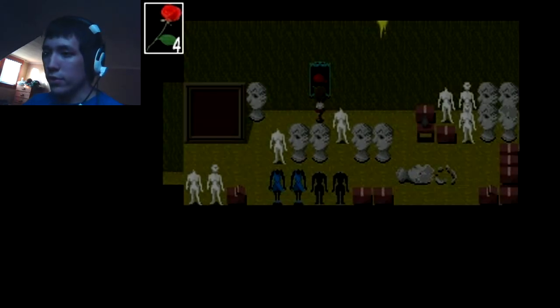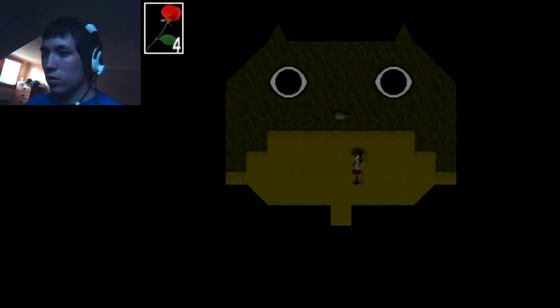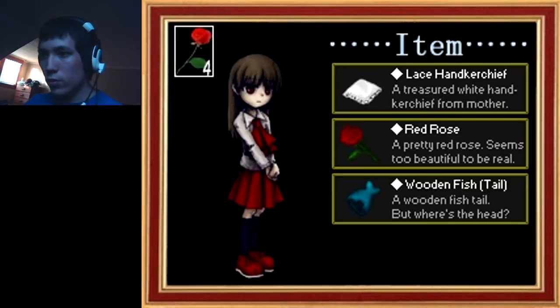I don't understand what this is — this painting of a rose. So now we just gotta get the other piece and then we can exit inventory. Currently we have the lace handkerchief — a treasured white handkerchief from mother — the red rose — a pretty red rose, seems too beautiful to be real — a wooden fish tail. But where's the head?